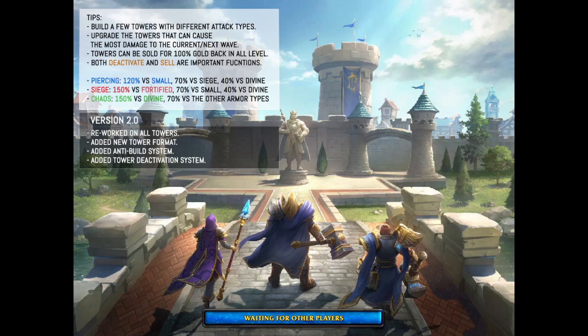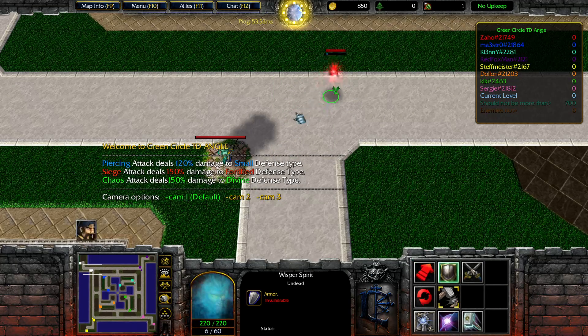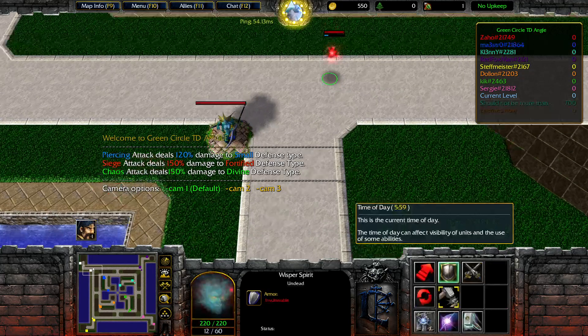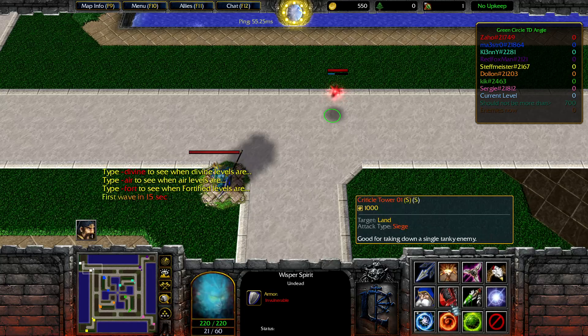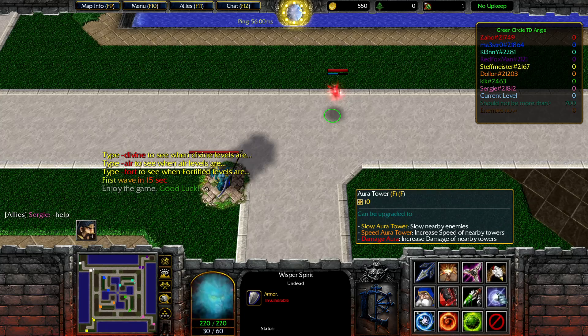In this version you need to build different towers for the different types of armor. Let's go for the already existing multishot here. We have already piercing damage, so what should we go now?